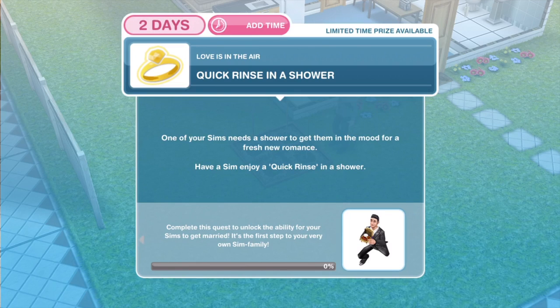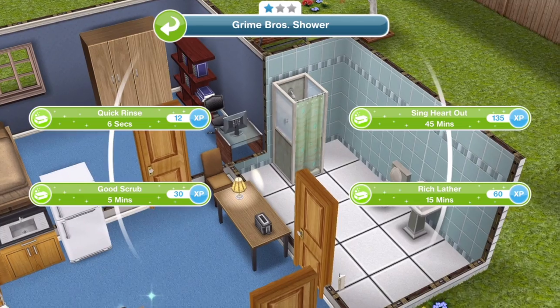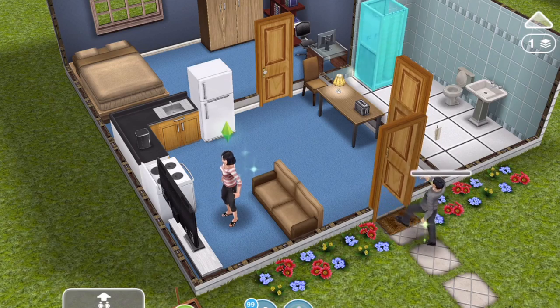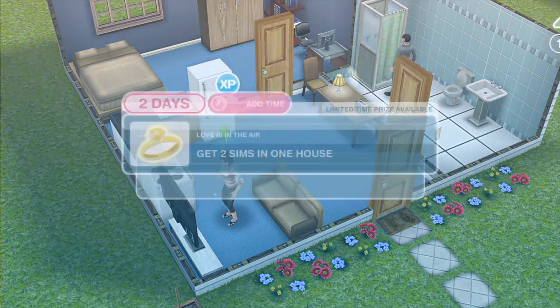The first thing that we need to do is a quick rinse in a shower. One of your Sims needs a shower to get them in the mood for a fresh new romance. So click on a shower — quick rinse is six seconds. I've only got a one-star shower in here though. And there we go, we have had a quick rinse in a shower.